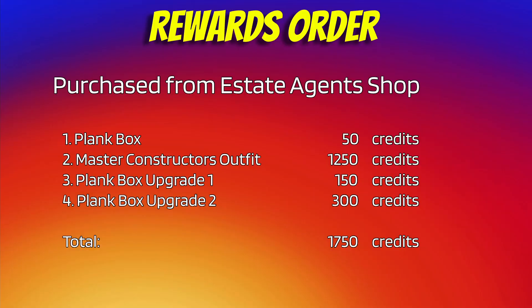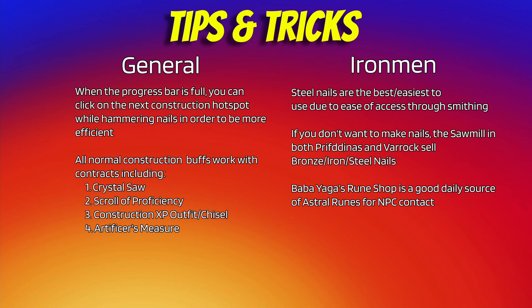Unlocking the rewards in this order focuses on maximizing experience gain, as the elite construction outfit drastically decreases the time per contract needed. Finally, on screen there are some tips and tricks that I learned along my way to getting 99 that might improve your experience.